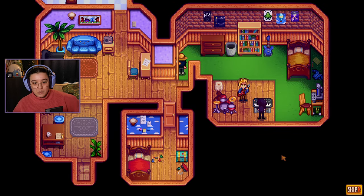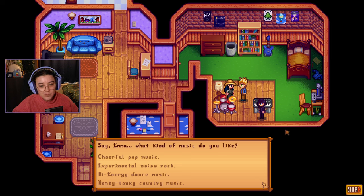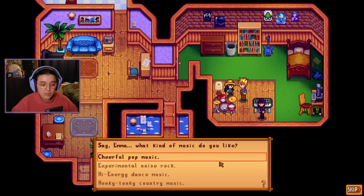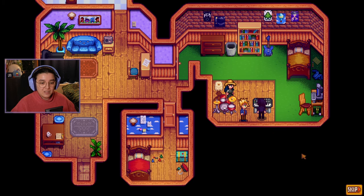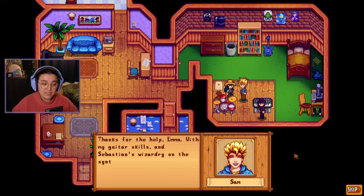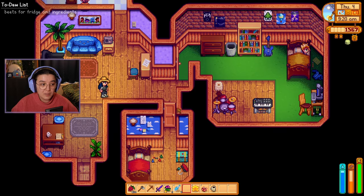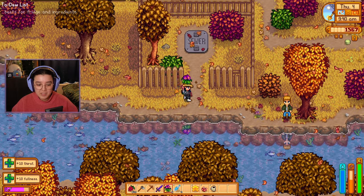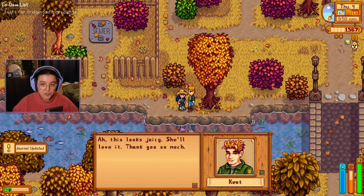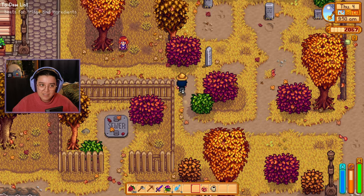I wanted to come in and find Kent but it looks like we're coming in on some band practice. They're trying to start a band but still don't know what kind of music to make. Sam asks what kind of music I like — someone doing a challenge like this, I'm going to go with high energy dance music. Sam says that's exactly the kind of style he's been thinking about for the band, and asks Sebastian. Sebastian seems so unimpressed. With Sam's guitar skills and Sebastian's wizardry on the synthesizer, they're going to be a screaming success apparently. Now they just need to find someone to play the drums — we all know who that's going to be. Kent is literally outside — I must have walked past him. Here you go. Jodie won't see from out here.